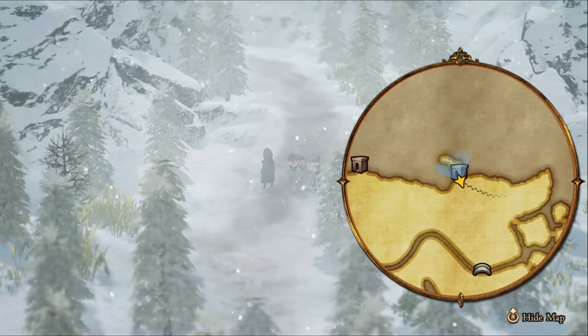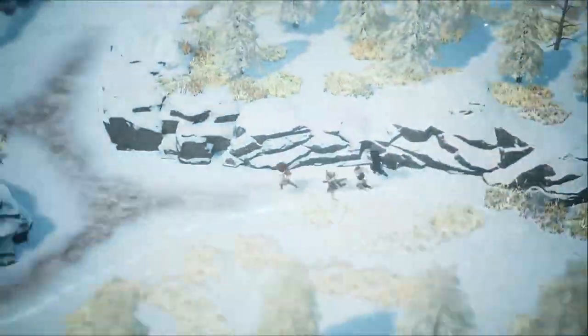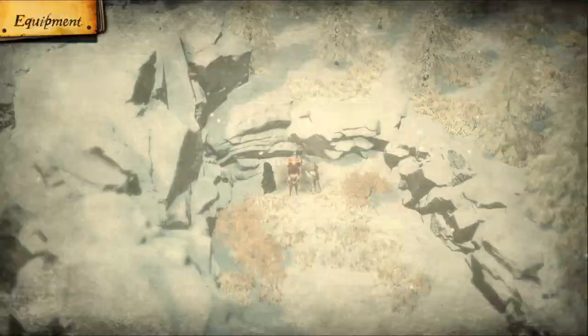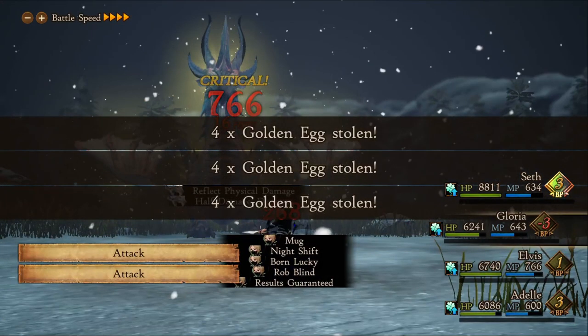A bonus item to mention is the golden egg. In Chapter 3, you can enter this area which has some high level enemies, but following the path I take will lead to a chest with a golden egg. This will double the amount of money at the end of battle. You can later get more of these by stealing from the secret boss Gwilyan in the graveyard.